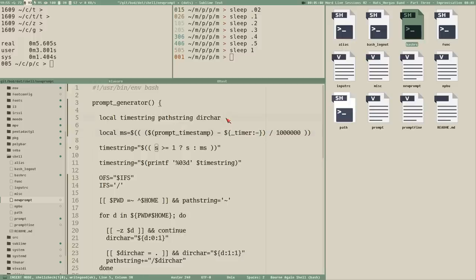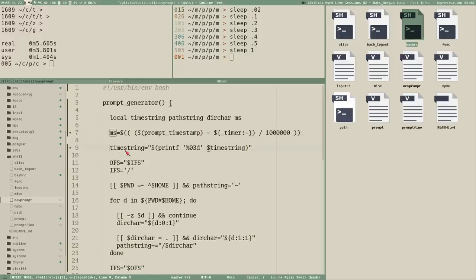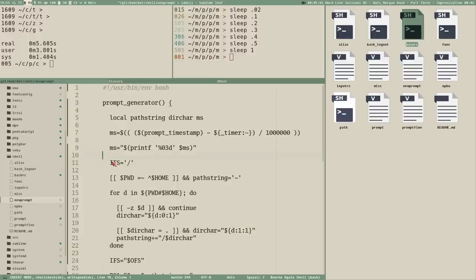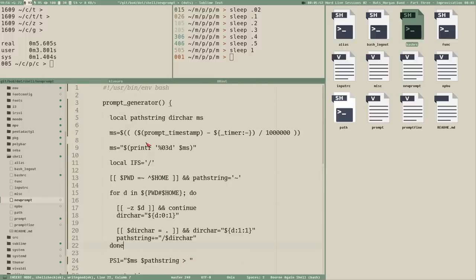I'd also like to declare the `ms` variable as local on this line, making it a little shorter and nicer. We don't need to convert to seconds here every time we run the prompt generator. We can remove the `time_string` variable and rename it `ms` instead. Another thing Emmanuel pointed out: we can set IFS to local so we don't need to make a backup since it won't be known outside the prompt generator function.